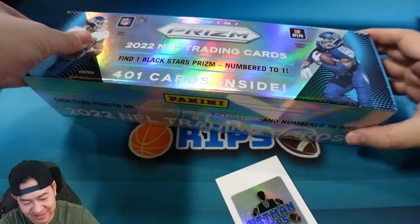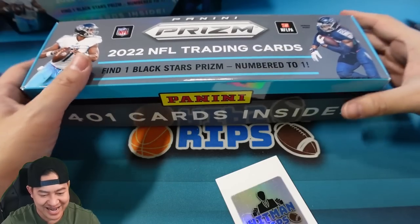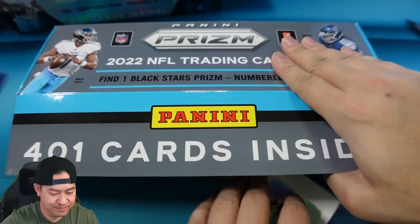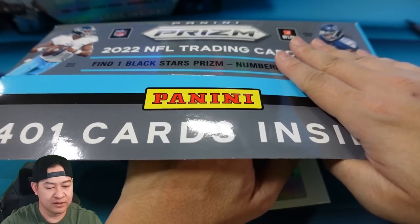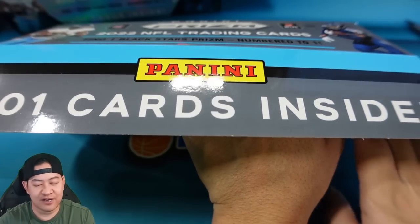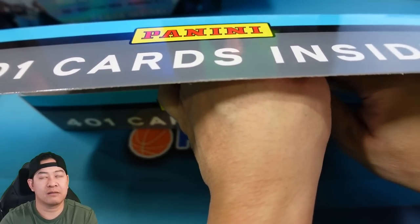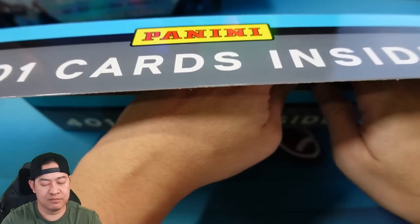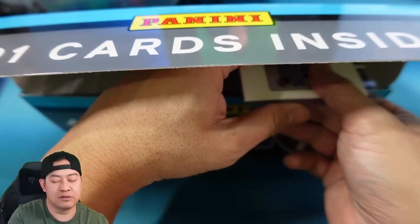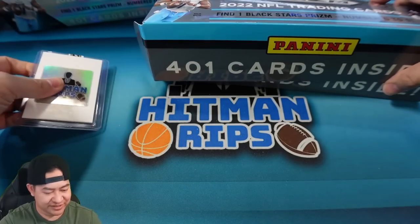I just realized this pulls out — it's just the sleeve for it. Now it opens this way. I've seen Pac-Man's video so the card is somewhere over here — yep, there it is. We're gonna go ahead and make sure it's covered up so I don't see who it is. All right, we have it covered up. That is the one-of-one, which we'll set to the side.